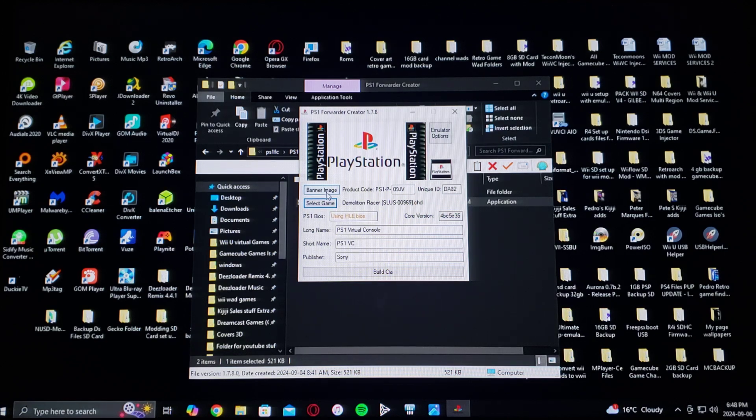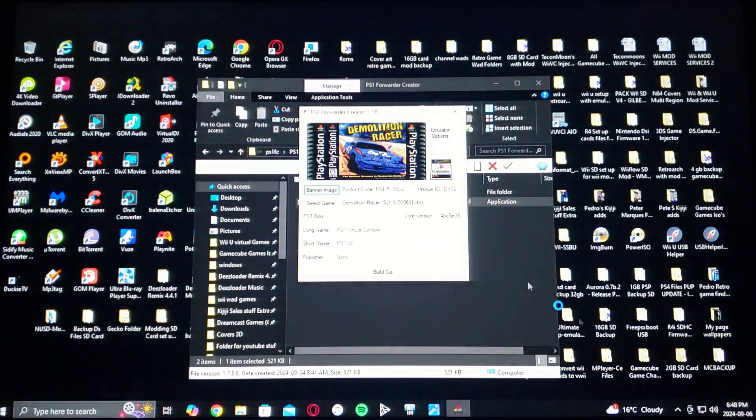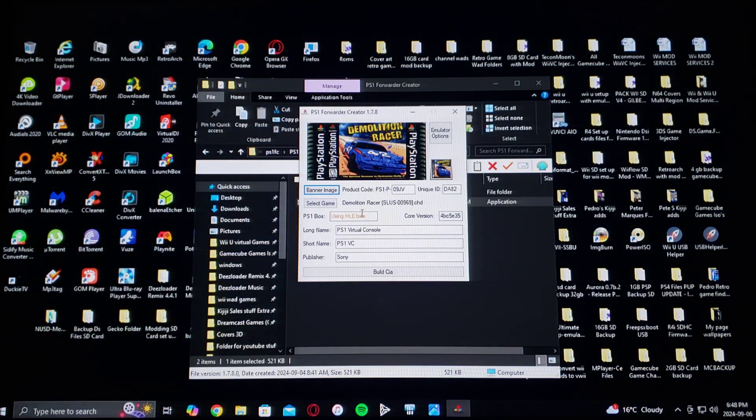Now select a banner — the banner is basically going to be the cover of the game. There's my cover, go to Open. For the BIOS, I would just use the HLE BIOS.